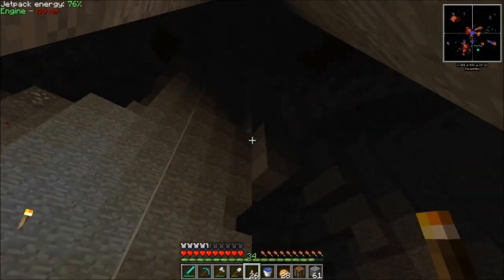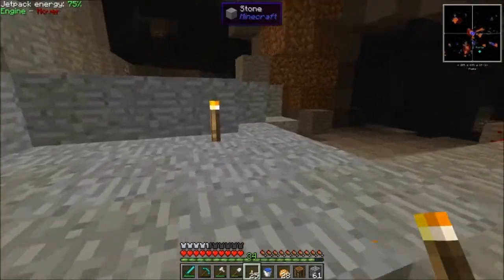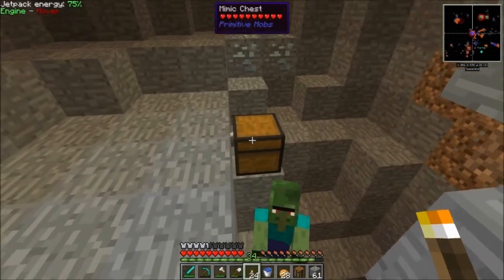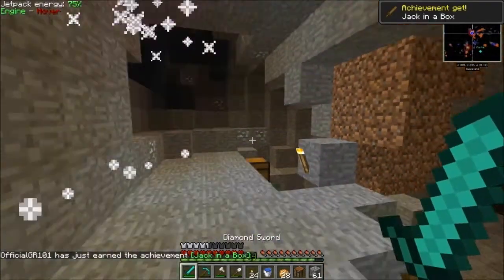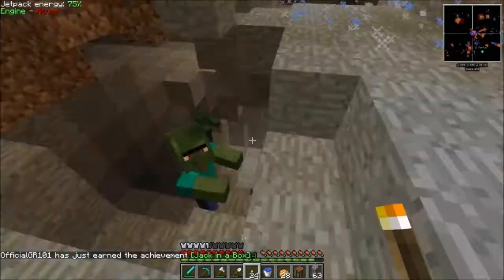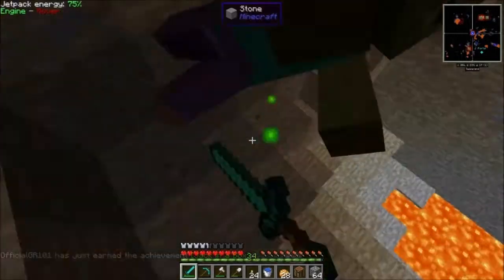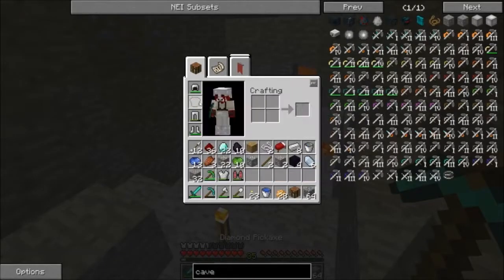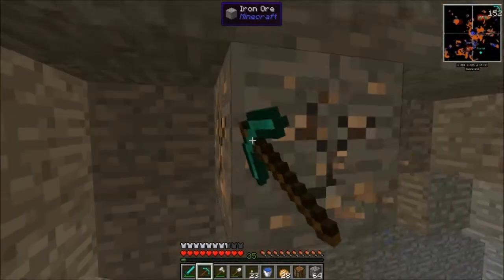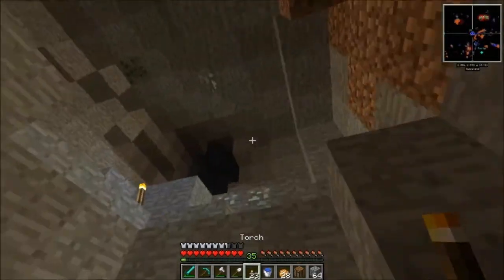I'm scared — I hear a mob spawner. Oh shit, this is here. Are you real? That's a mimic chest! Get out of here — trying to make me open up a mimic chest, you motherfuckers! You guys are the root of all evil. Oh my god, they're trying to blow me up with that mimic chest. No thank you, I don't wanna be blown up.